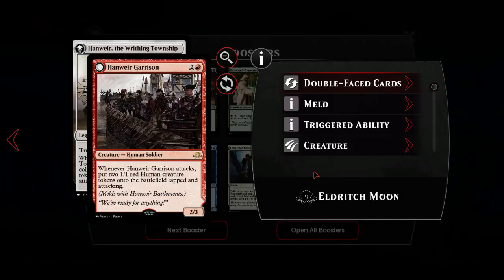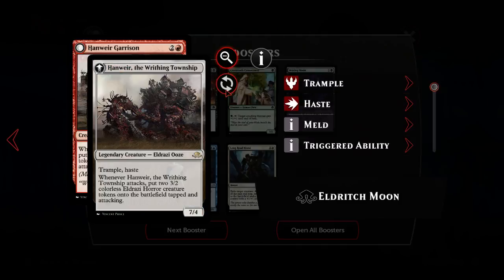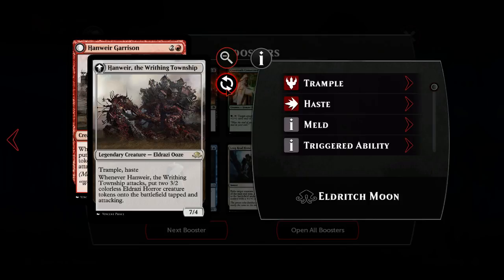Really cool, super strong card. In terms of what we have available in Duels, this is serious - I don't think people play this enough, it's a really scary card. This card is not only a clip card - it is a card that melds with another card and they both go sideways together to make one card. Hanweir Garrison is only one half of that image on its back, forming Hanweir, the Writhing Township: a seven-four legendary creature Eldrazi with trample and haste.